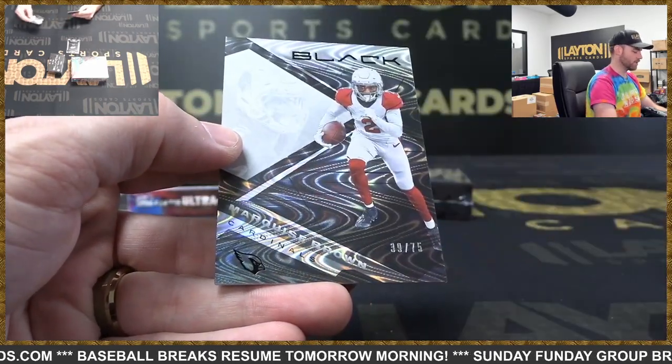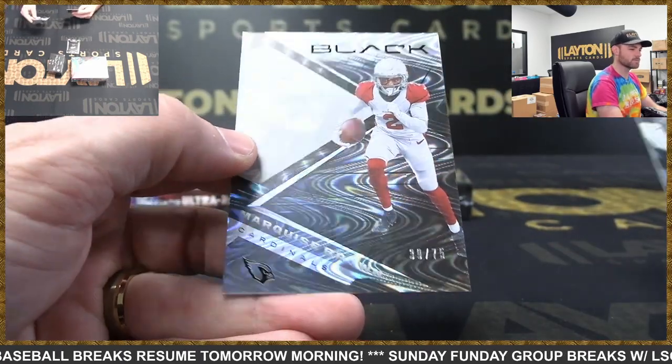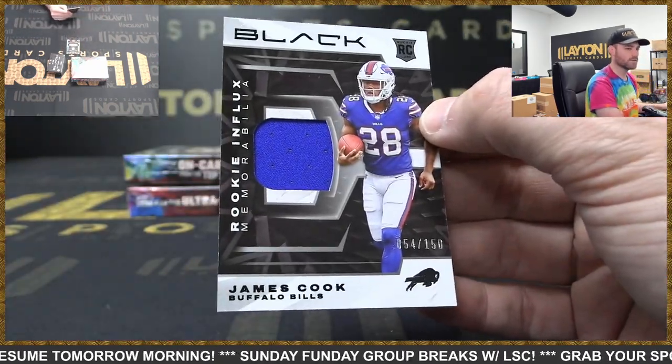Panthers — DJ Moore with a Marquise Brown, 39 of 75. Cardinals — oh yeah, that's right, there's a Flamin' Hot Mountain Dew, there was a Sour Patch cereal as well. James Cook rookie jersey, 54 of 150, Bills.